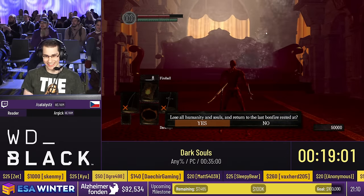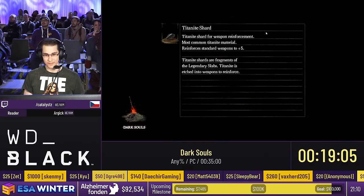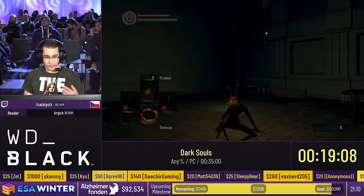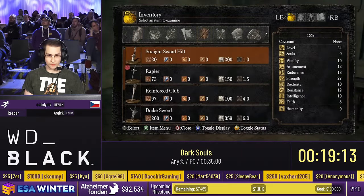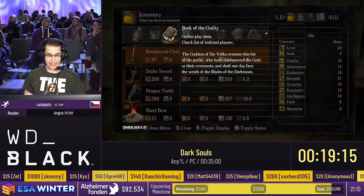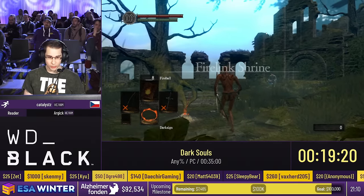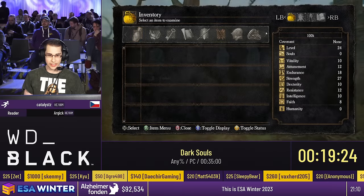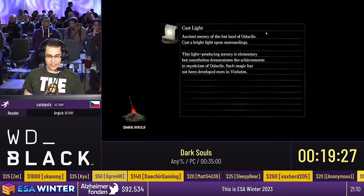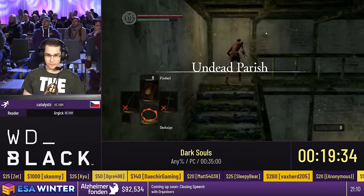Kobe. Let's Darksign out of here. Now we're going to warp to Firelink Shrine and then to Undead Parish. The reason is we want to make sure our last bonfire is set in Firelink Shrine while we go to the Gargoyles now, because the goal is to ring the two Bells of Awakening to open up Firelink Altar, then perform the wrong warp glitch to get to the final area of the game and kill Gwyn. As I'm making my way through Parish, this is a perfect time to read out some donations.